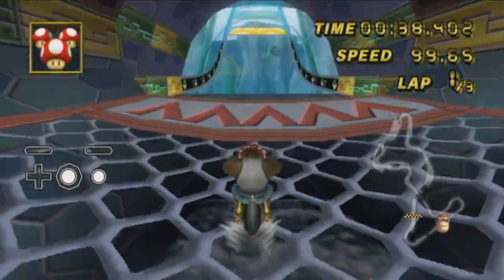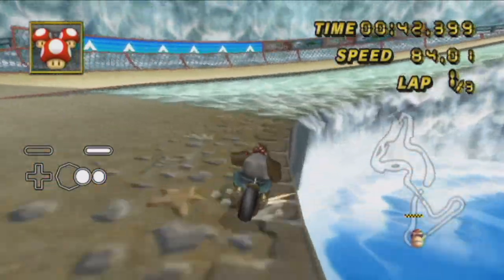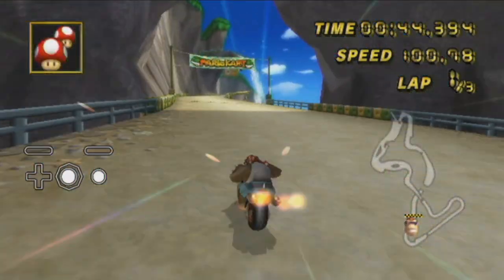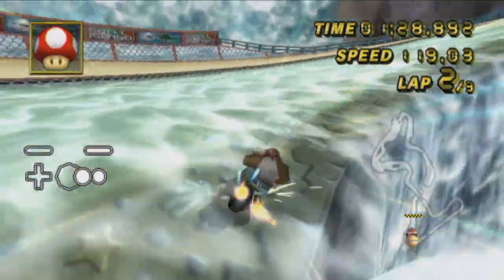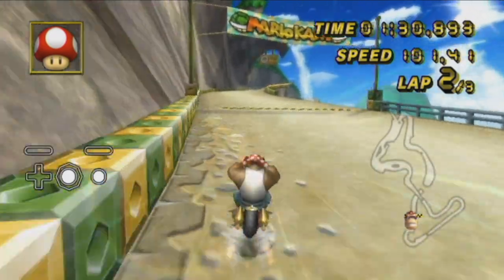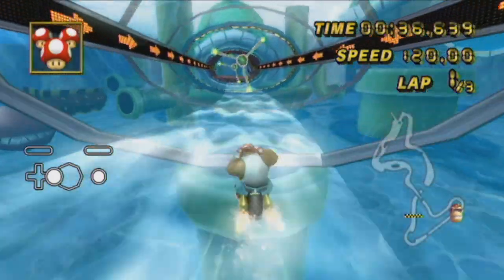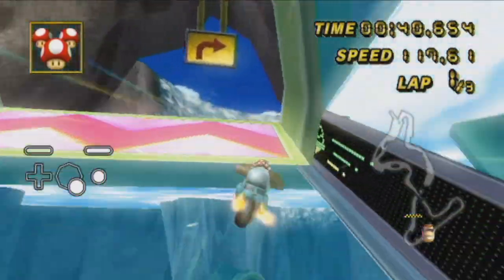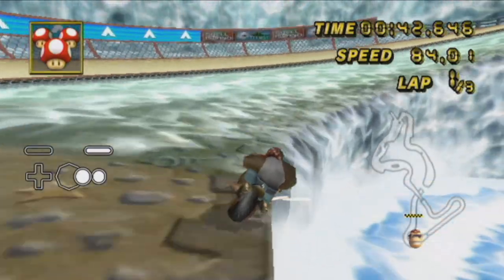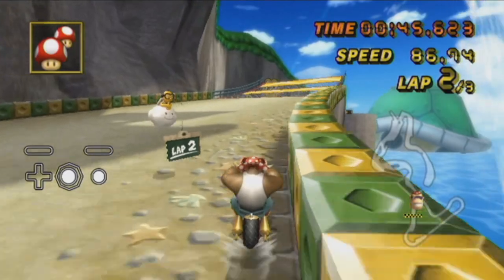There are a few things to note with this mushroom strategy, though. With the current world record method, there already is a risk of bouncing a lot taking this shortcut. If you look at Logan's run on lap 2, you can see he bounced several times going for the shortcut, which is unfortunately very normal when you attempt this. However, despite this bouncing, it's a very safe method because on laps 1 and 2, you need to hold out your drift anyway so you can release your mini-turbo on a good line into the next lap.